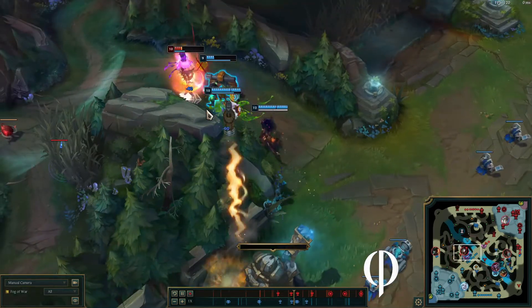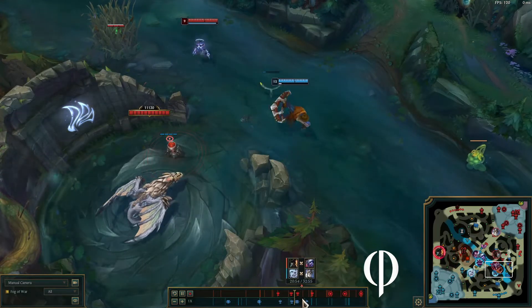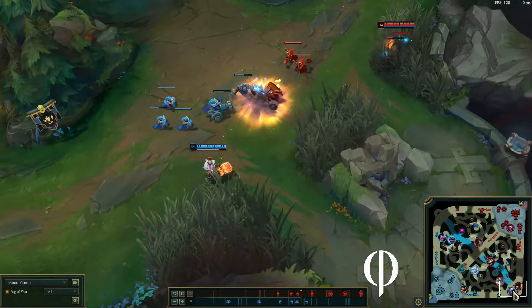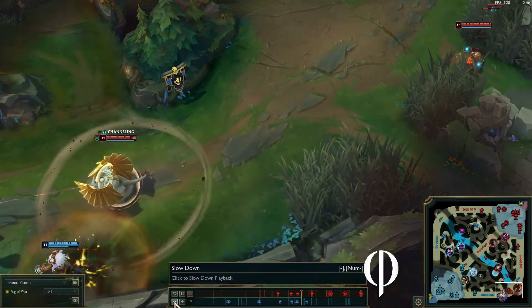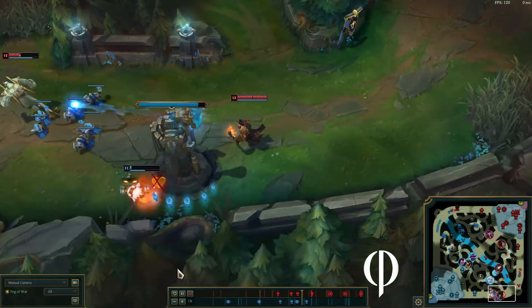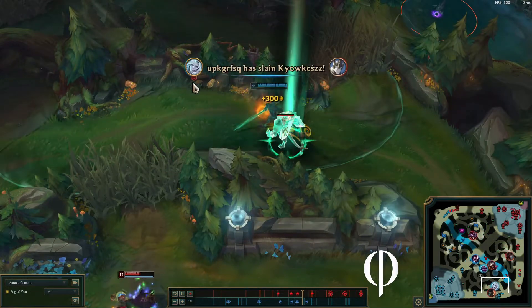We're pinging dragon — Kog decided to stay, so if he dies he gets the shutdown. We pretty much give this because we can't do anything without Kog. This was kind of sloppy — miscommunication — they managed to pick it up. Unfortunately Viego's right there to clean that up.